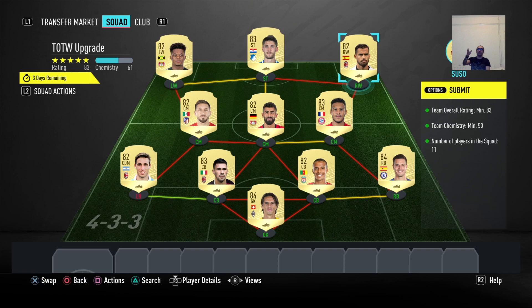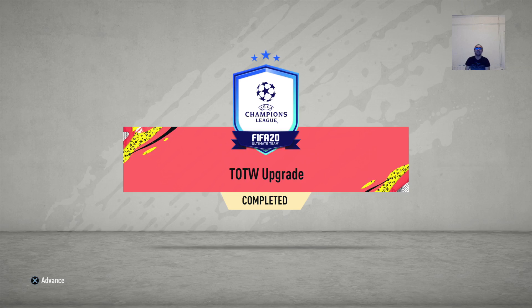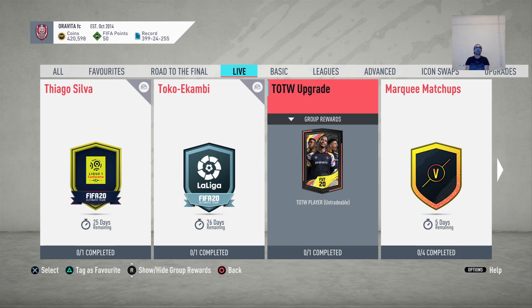You guys can mix and match — for example, you can drop other players here and there — but you need to have these links of chemistry to be able to achieve it. So yeah guys, enjoy. I'm gonna cash it in and I'm definitely looking forward to what EA is giving us. I'm gonna give a few players from my team. Yes — UEFA Champions League team of the week upgrade! I'm so excited for this, I was waiting for it for a while. We're gonna put it in, we're gonna open it afterwards. Oh — it's repeatable!